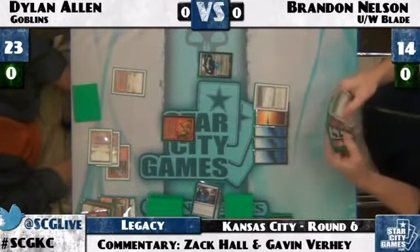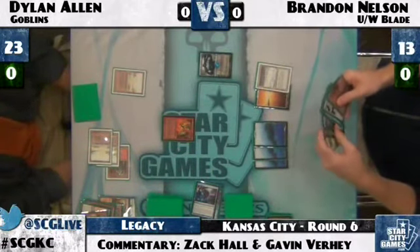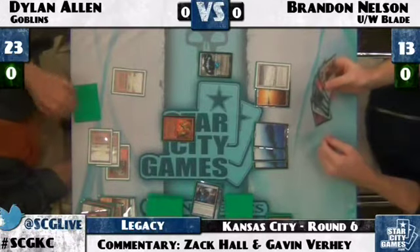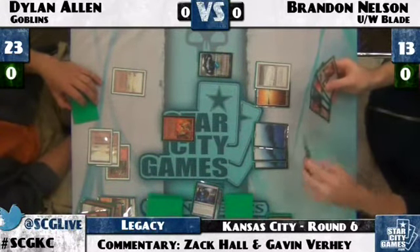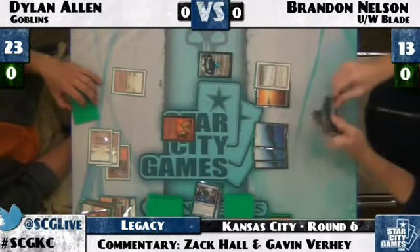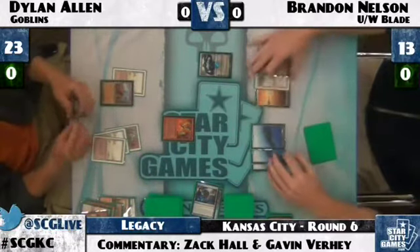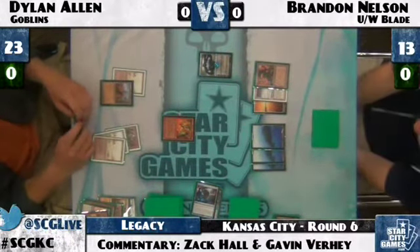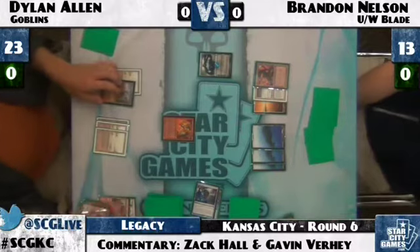Brandon draws and Brainstorms again, seeing Mishra's Factory, Swords, and Tundra — a very good hand for Brandon Nelson. He's got the game right where he wants it. He'll want to keep the Factory in hand, especially since Dylan doesn't have Wasteland anymore. Brandon draws Stoneforge Mystic, which might be able to put this game away in shorter order. Stoneforge comes down and fetches Batterskull into Brandon's hand, which should lock the game up in just a couple of turns.